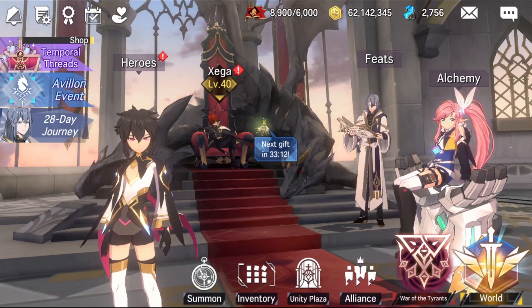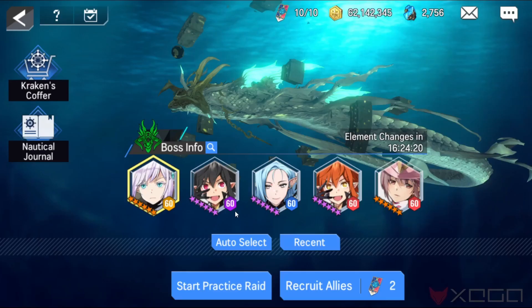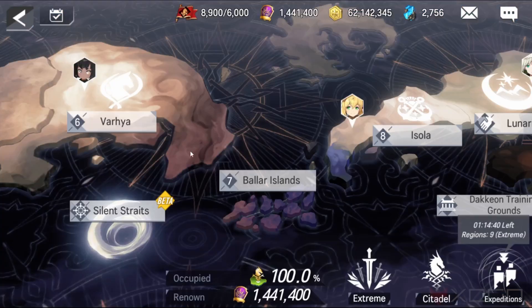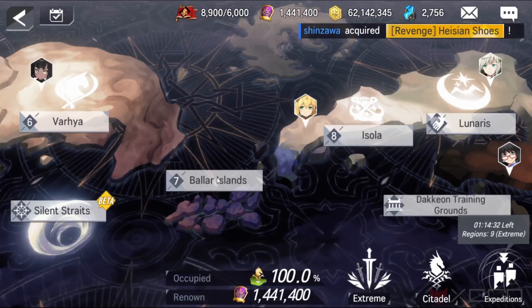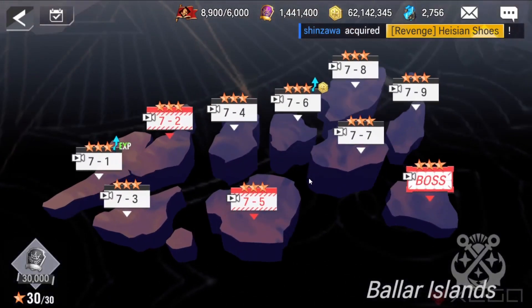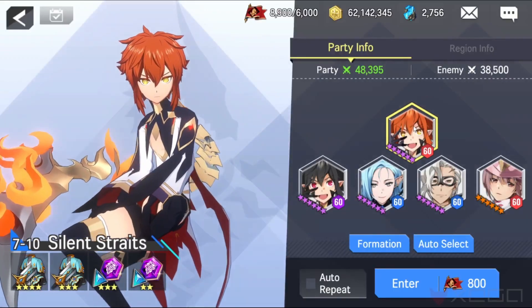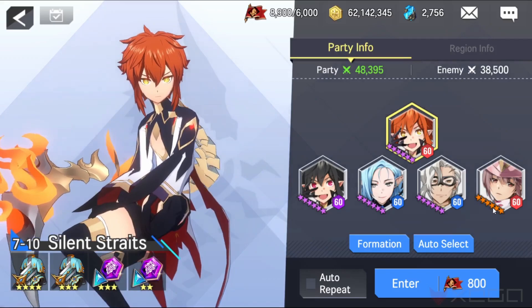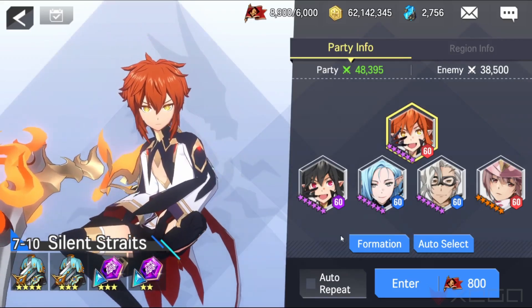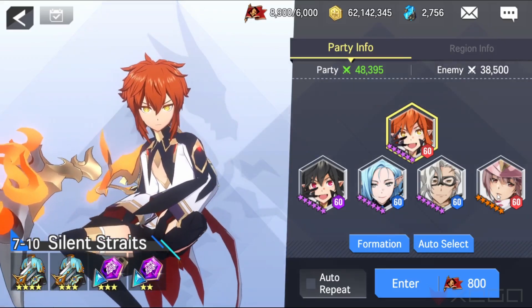I'm gonna use the Poison theme because I believe this is the easiest way. If you guys are stuck on chapter 7 stream mode by our Icelands and you don't have the units, the heroes I'm gonna use are Fire 9, Dark 9, Water Lucilica, Water Elga, or Fire Vanessa. Just let me know down in the comments. Keep in mind that Fire Vanessa is really important for this fight.